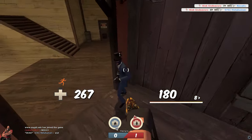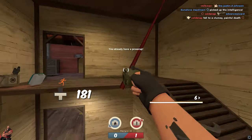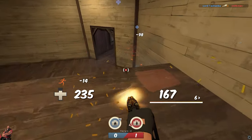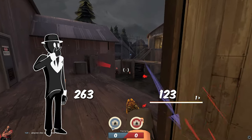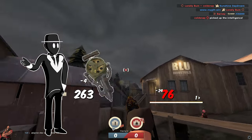Now you might be wondering, if Heavy's so slow, then how do you expect to actually light players on fire? The best you could hope for is they bump into you on accident or get caught on fire by outside sources. While this normally is the case, we're talking about Manpower, and in this mode, you've got your trusty grappling hook.